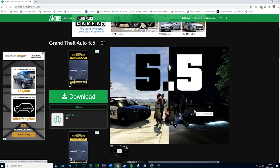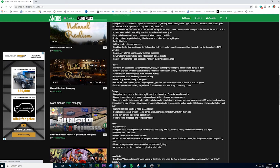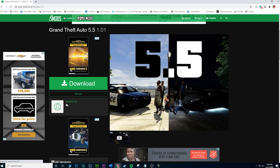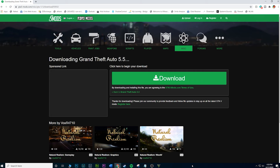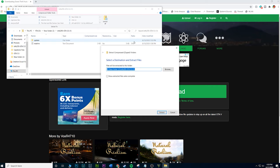All right guys, so this is the mod right here — it's called Grand Theft Auto 5.5. If you go down, there's pretty much everything I mentioned covering world and graphics, vehicles, police, gangs, and pedestrians. So let's get to downloading this mod. Once you're on this page — all links are in the description — go ahead and click download, click download again, open it up, and make sure you extract it because if you don't extract the mod, it will not work.